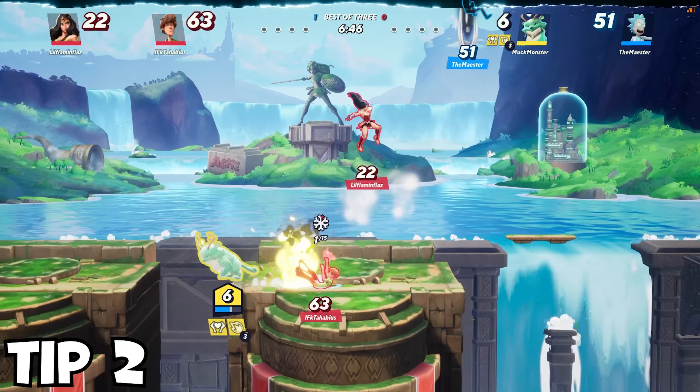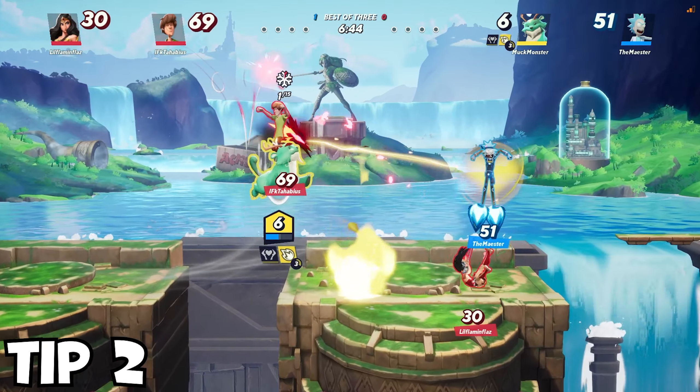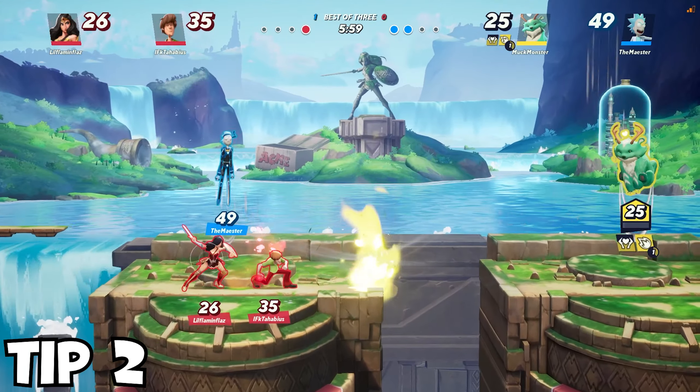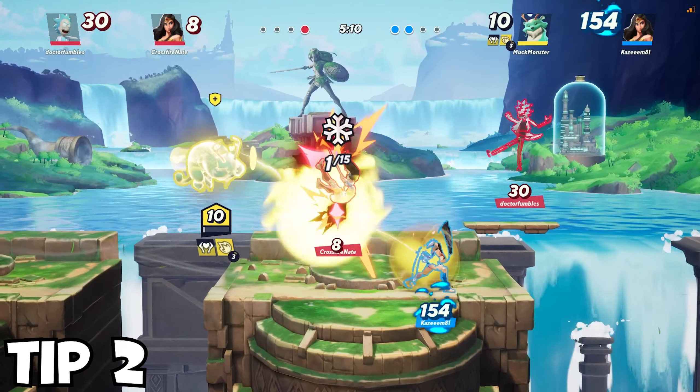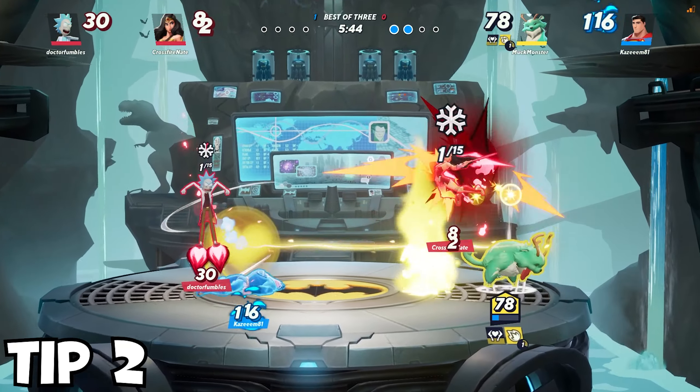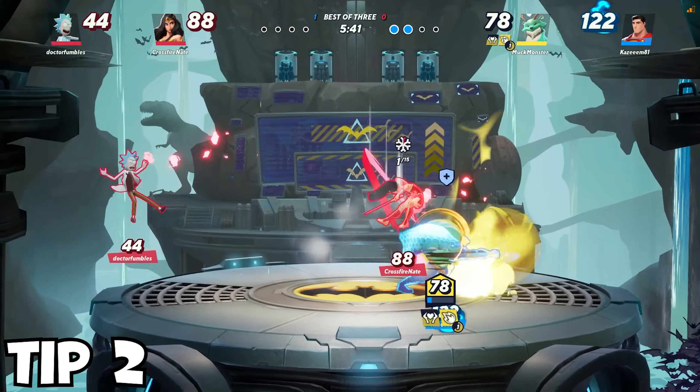When paired with a teammate, make sure to always use your tether off of cooldown. Not only can you save your teammate by pulling them back to stage, but you can also deal massive damage with this ability. Try to keep enemies between you and your ally so that the tether racks up percent through the entire match.